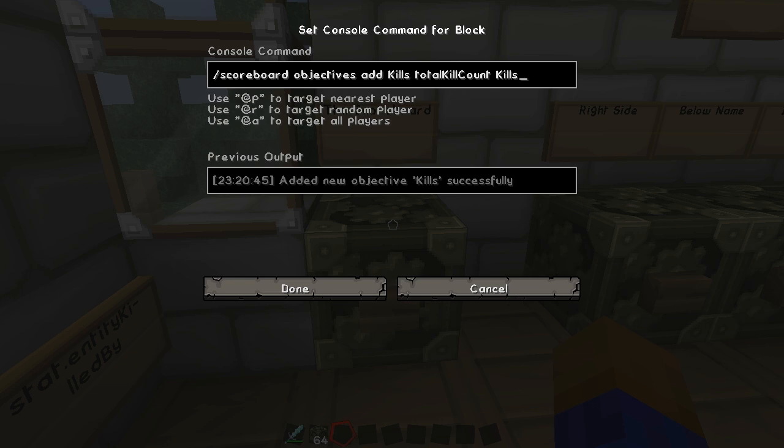We're going to add an objective, so we're going to do scoreboard, objectives, add, and then we're going to name it — this is kind of our own label to keep track of it on the server. So if you wanted multiple scoreboards on a PVP server, you could choose kills, or the name of the minigame. This doesn't matter — it can be anything you want. Then you do the function you want it to be doing, so we're going to go with totalKillCount, which is going to keep track of player kills and mob kills in one. I'll show you different ways of doing that in a little bit.